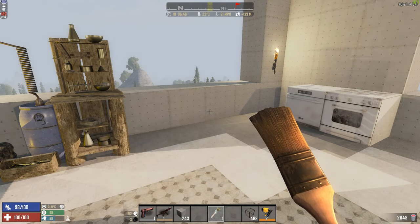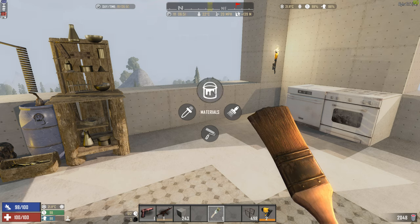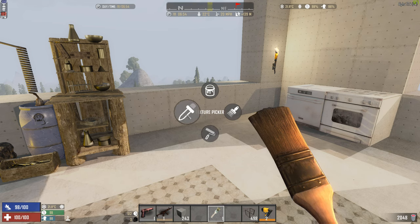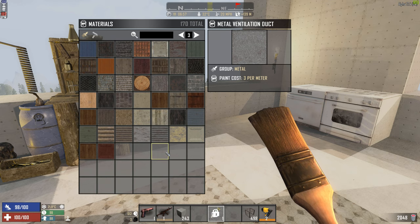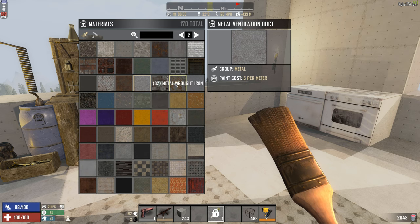There are two modes of painting. One is if you are in creative mode, and one if you are in survival mode, and it's quite important to know the difference. Survival mode is, of course, if you're just playing the game. If you hit R, you pull up all this where you have the materials, which is the textures. In basic Alpha 18, it's all available immediately — you don't need to find books to unlock them like in Alpha 16.